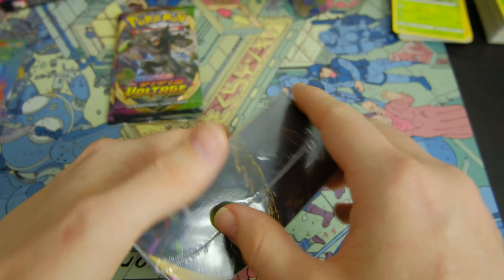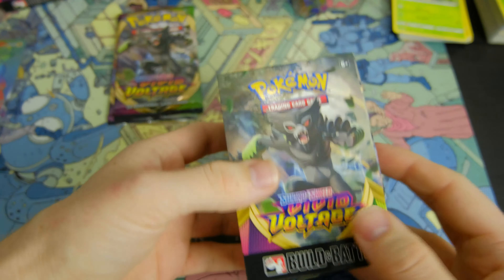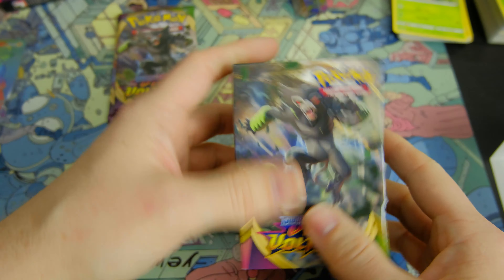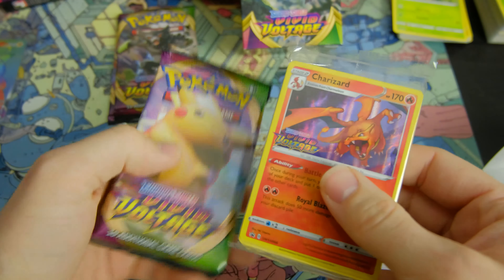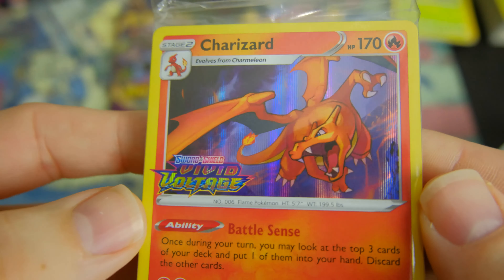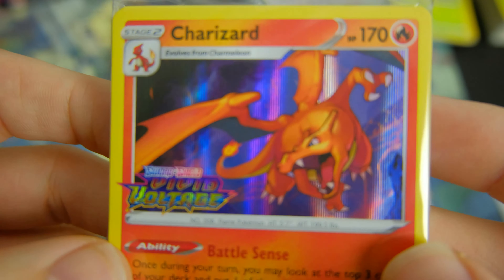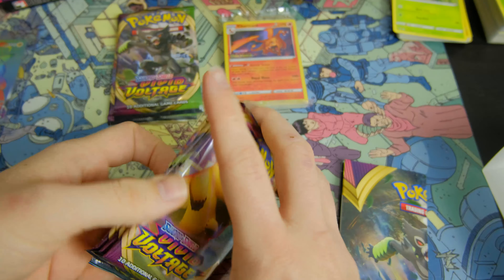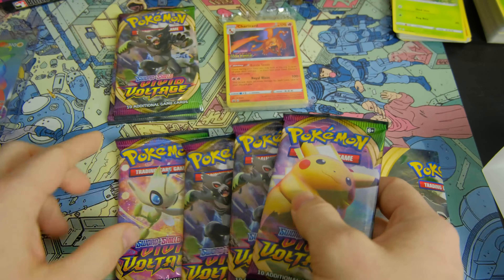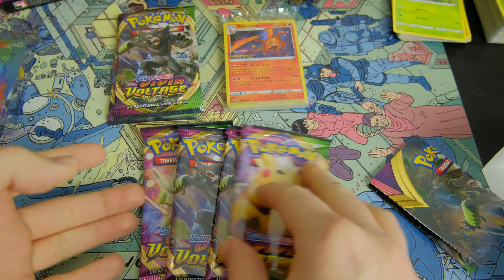Let's open it up — easy peasy, got it open. Look at that, boom! That's sick, it's all sealed. That Charizard art is sick — pretty sick. We got one goal, got the Charizard art. Now we just need the Lugia and it will be amazing. Let's open these packs.